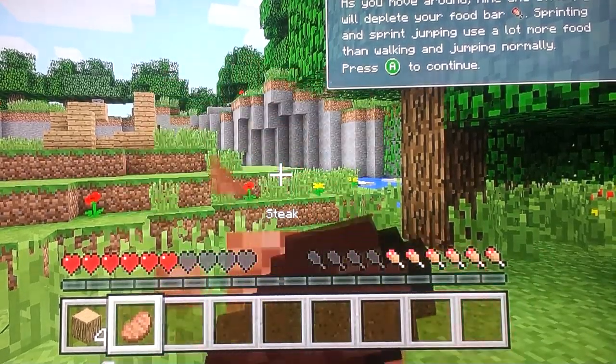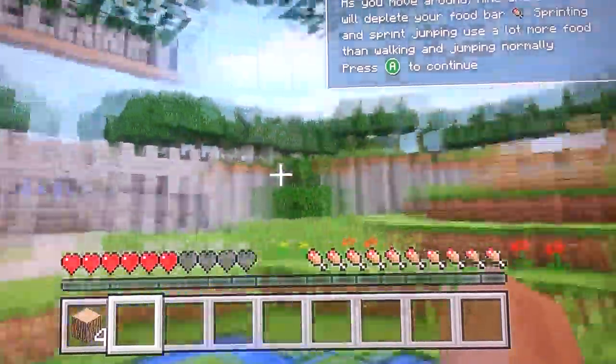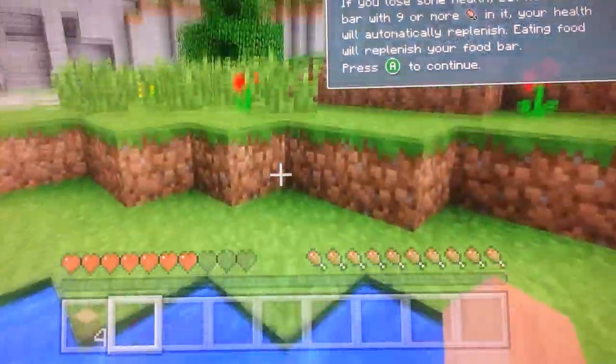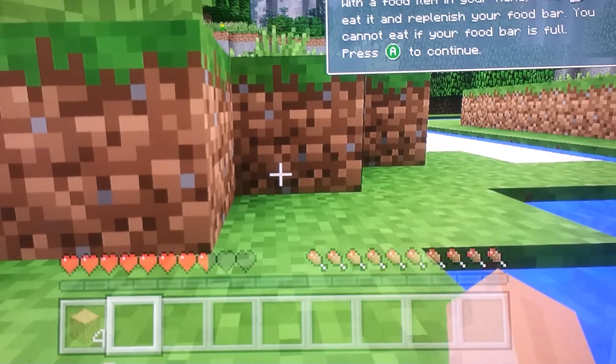You can eat food that you get from killing animals - press A to continue. You will lose some health after a certain amount of time, so you can use food to replenish it.